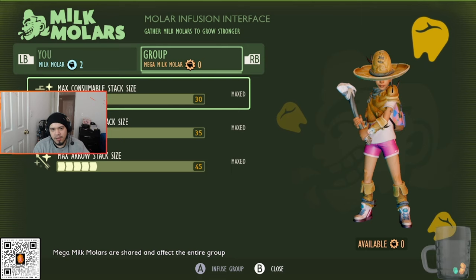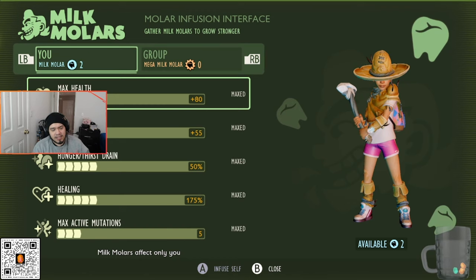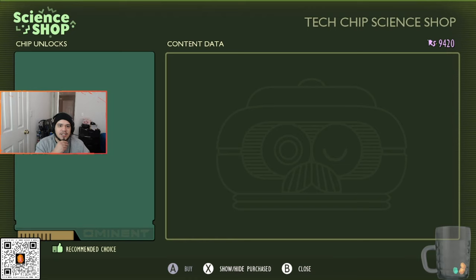You'll also need to have all your milk molars fully maxed out — both the personal ones and the group ones. I'll have videos on where to find all the milk molars in the bottom yard and the upper yard. Interestingly, I have two extra milk molars beyond what's needed, which might hint at future content expansions, new bugs, or new areas being added. But for now, get them all maxed out.